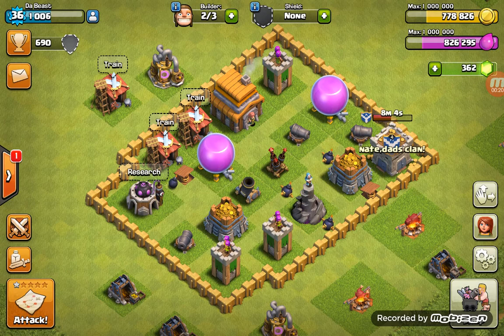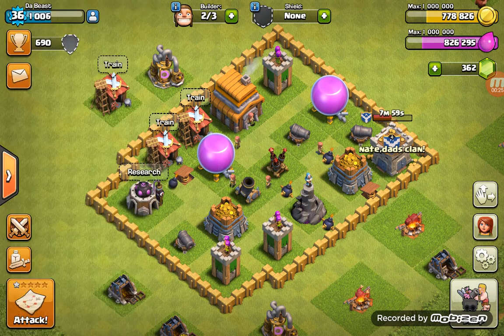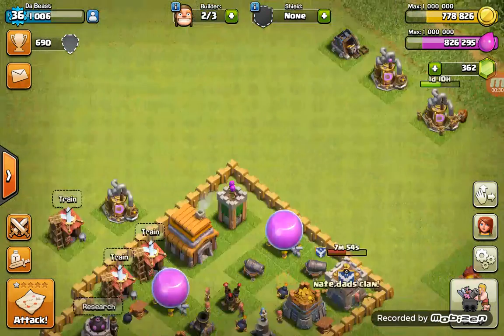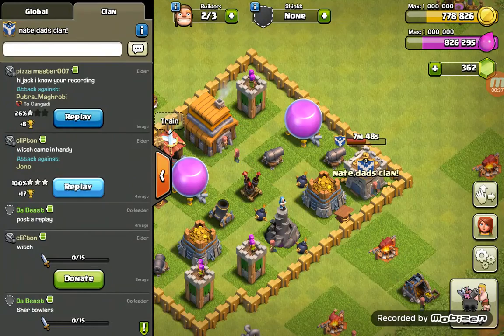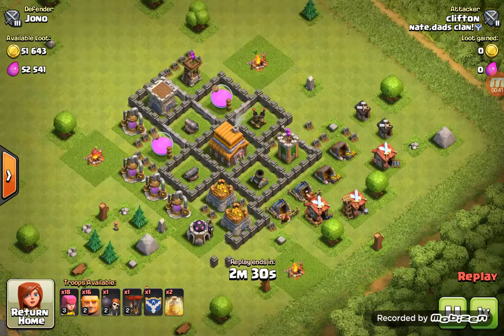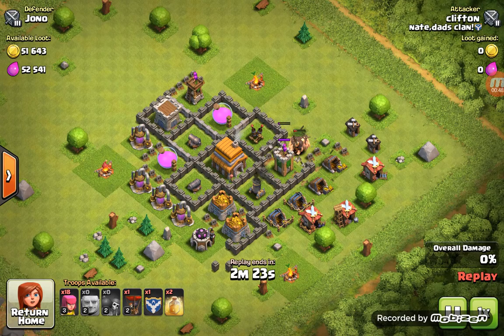Okay, jumping into this three-star attack first. This is Clifton against Jono. He puts down his Giants there on that air defense. What is he putting? Giants are changing targets — what are they doing?